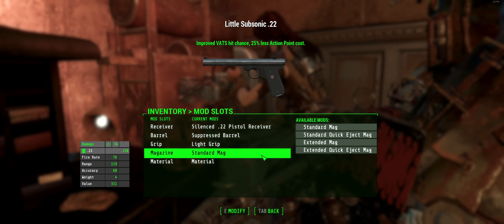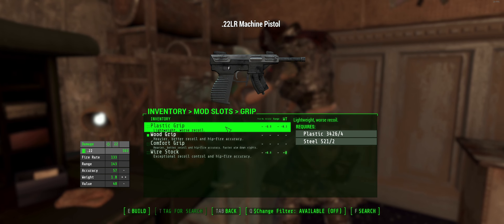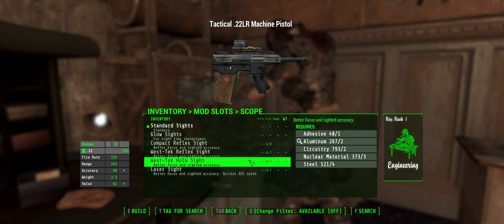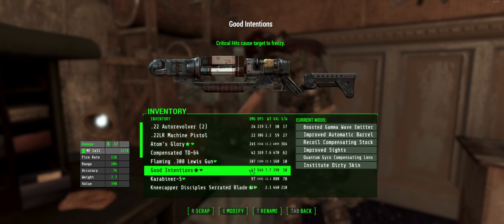Next off, we have the .22 machine pistol, a brand new SMG pistol that actually has some pretty cool attachments with the sights. You aim down the sights, you aim the side of them — that's for the laser sight, at least. The other sights are pretty cool, though.